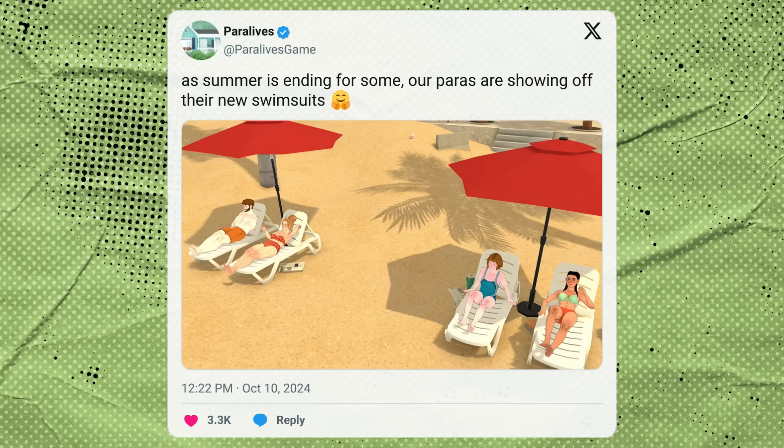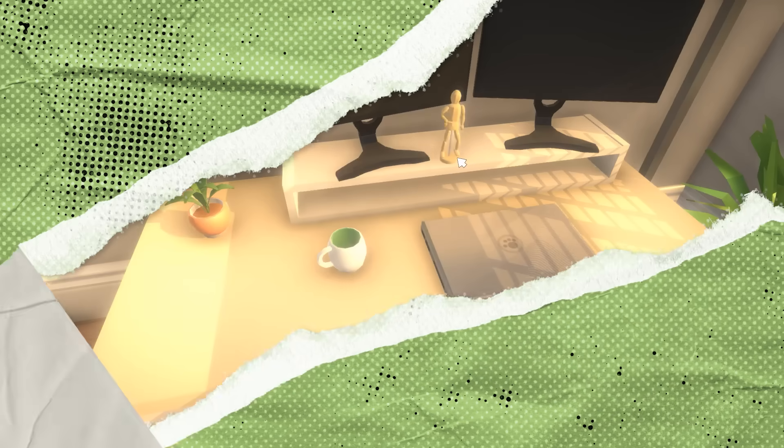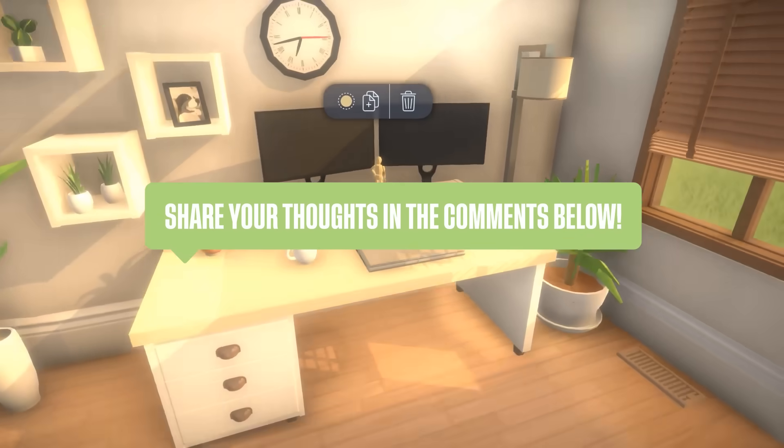That's it for blog posts. They did share a brand new screenshot four days ago on October 10th. As summer is ending for some, the paras are showing off their new swimsuits, which look amazing. We have a bunch of paras just hanging out at the beach in their swimsuits, relaxing in the shade of their umbrellas with their newspapers and Stanley cups. And if you take a peek all the way in the back, there's a para who's completely buried in the sand with their head sticking out — this was definitely done on purpose.